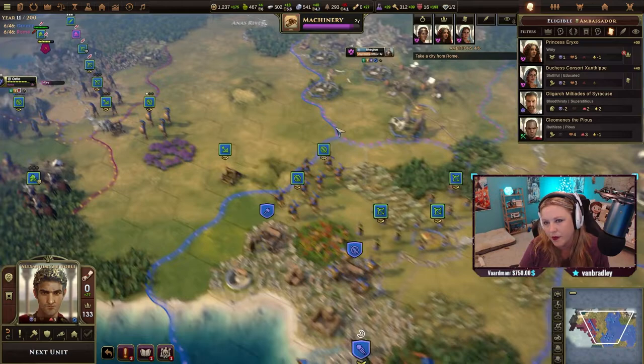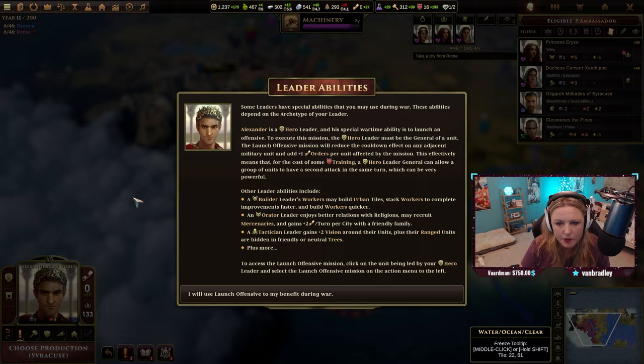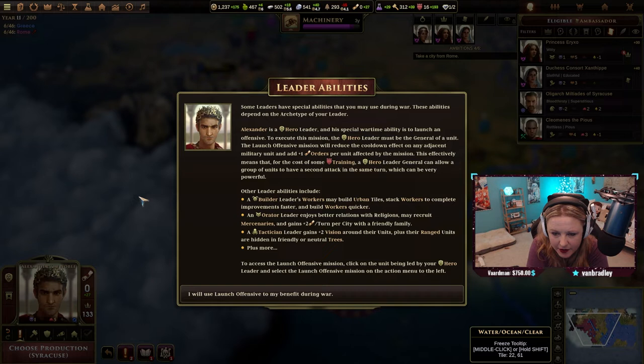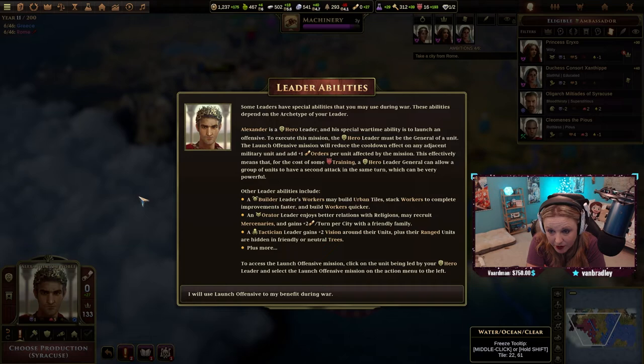We can't move — we used everything. Some leaders have special abilities during war. Alexander the Great is a hero — his special wartime ability is to launch an offensive. To execute this, the hero leader must be the general of a unit. The launch offensive mission will reduce the cooldown effect on any adjacent units, effectively meaning that a hero general can allow a group of units to have a second attack in the same turn. That's awesome and very powerful.